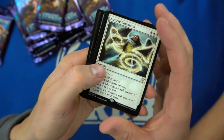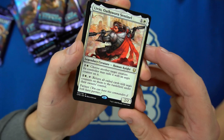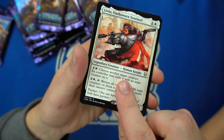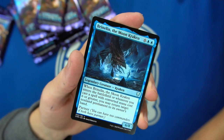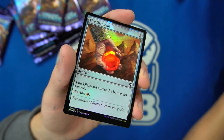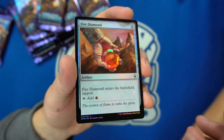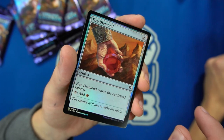We have Livio, Oathsworn Sentinel — choose another target creature you control and may exile it with an Aegis Counter, then return all exiled cards with Aegis Counters to the battlefield under their owner's control. It's got Partner — a nice little flicker effect. And then a foil Fire Diamond. Is this the first time these are foil? They might be pretty expensive — these were in Commander sets and then old school sets like Mirage.